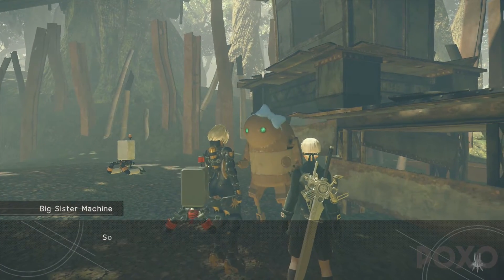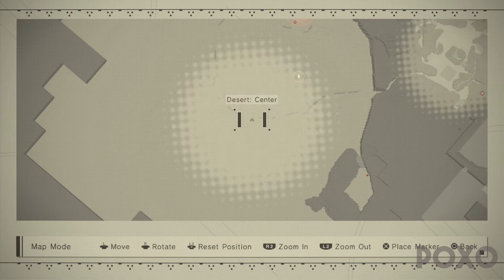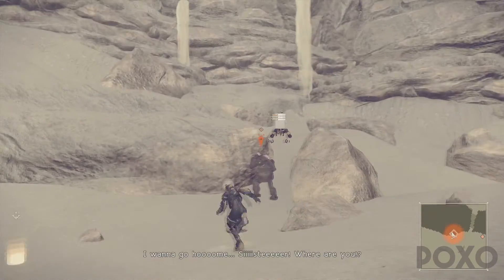She'll tell us that we need to find her little sister, and you can find her sister right here where you can see marked on the map in the central desert area. We need to walk over here and we'll find her sister.